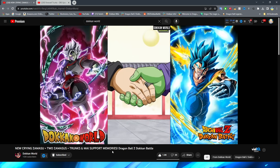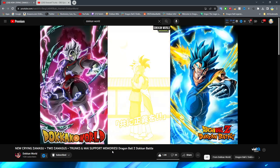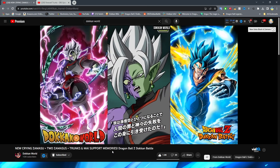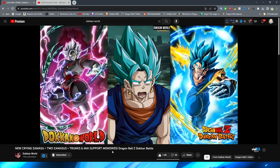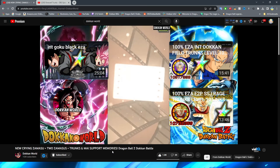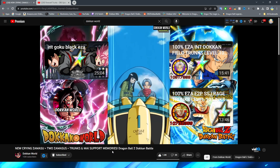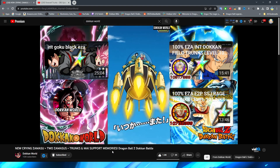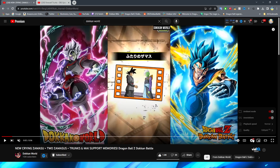We're going to watch through these one time through and then talk about them. I'm by no means a professional animator — I just look at Dokkan assets all the time and I think I have a pretty good idea of what makes good animations in the game. With support memories we have to take into account that we're not grading these on the same quality as Dokkan Fest animations and active skills, since these are quick little things that appear at the beginning of the event. That said, I did take a look at all of these scenes before watching, and they actually did a pretty good job representing these scenes in the form of support memories.